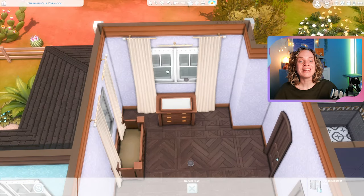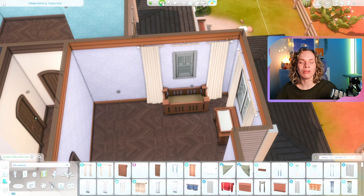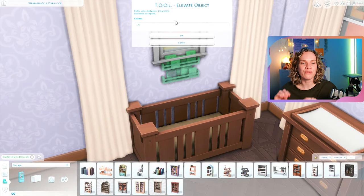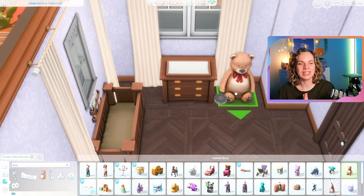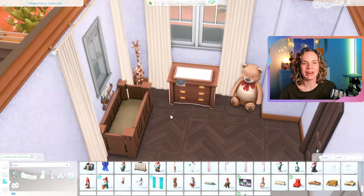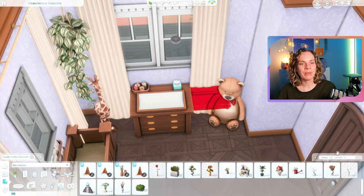Here we have the little infant's room — this is definitely the smallest bedroom. I decorated it with an infant in mind, so there's a play mat, a changing table, and it's just a really cute room.